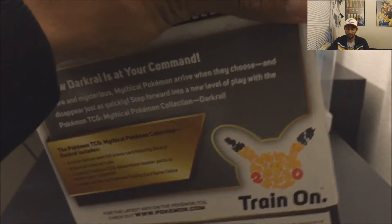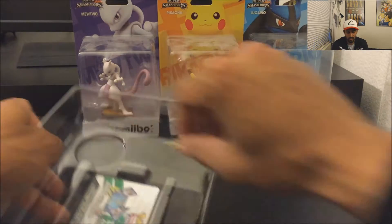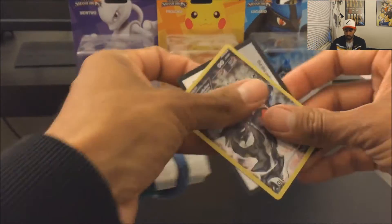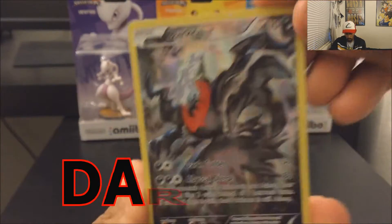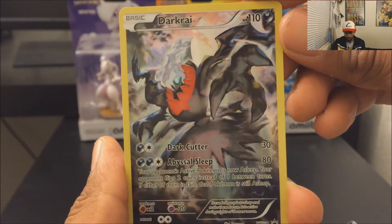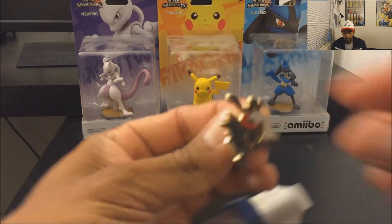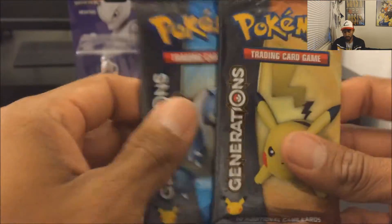I was thinking of dressing up as Ash to open the packs — let me know in the comments if you want that! The promo card is Dark Rai, HP 110, two attacks: Dark Cutter and Abyssal Sleep. Check that out. And you can't forget the sexy pin — check that out, holy crap! It comes with two packs: Blastoise and the Pikachu one.